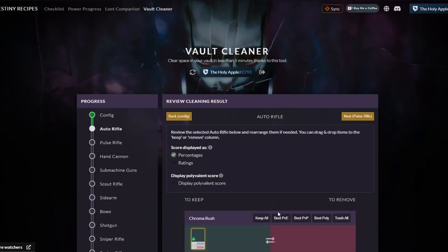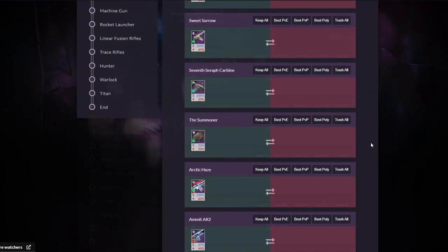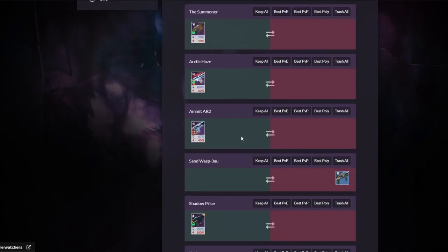When you're happy with your settings, press 'Review My Vault' at the bottom and it will give you breakdowns of how many weapons you've got for each weapon type. When I read it, it kind of gives me the impression that I've only got one of each auto rifle, which is true.